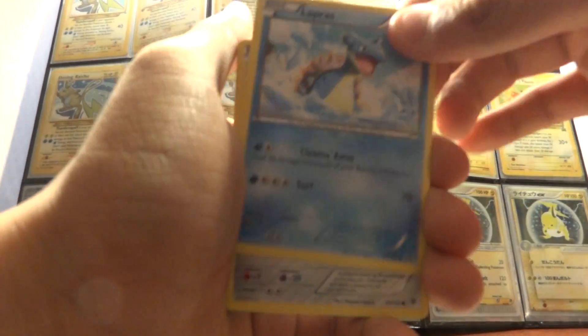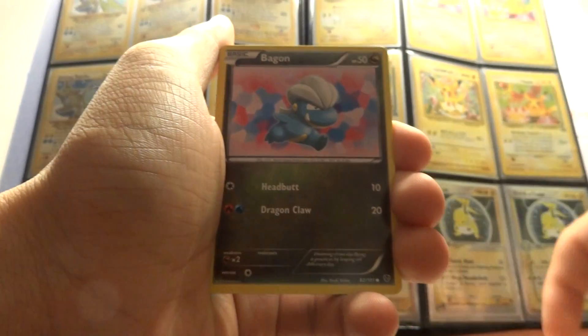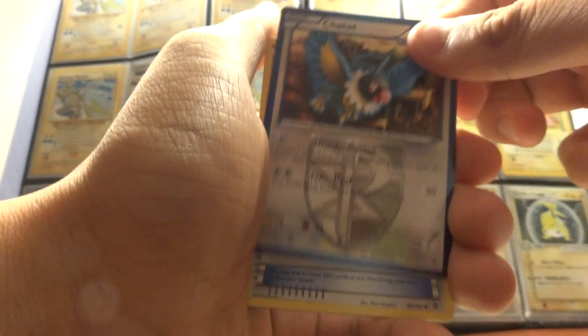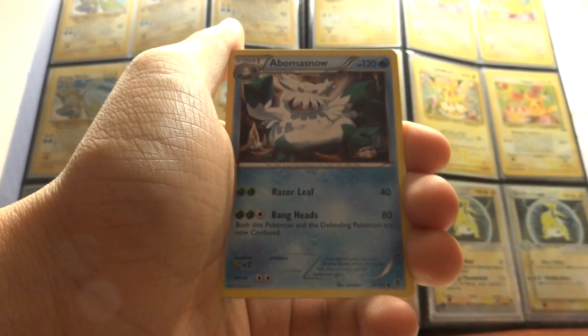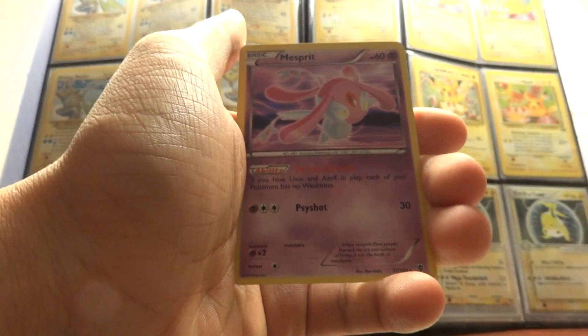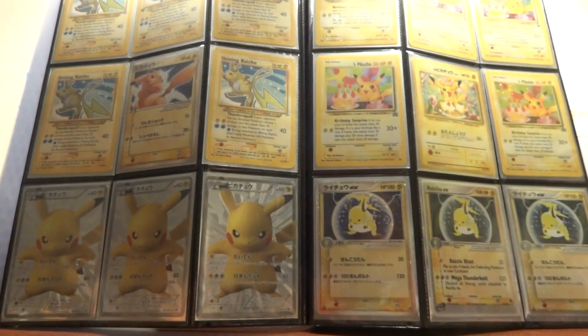Next pack: we have a Lapras, Aeron, Bagon, Squirtle, Teddiursa, Chatot, Ultra Ball (that's nice), Bouffalant, Reverse Wartortle, and a Mesprit holo. So three holos now.